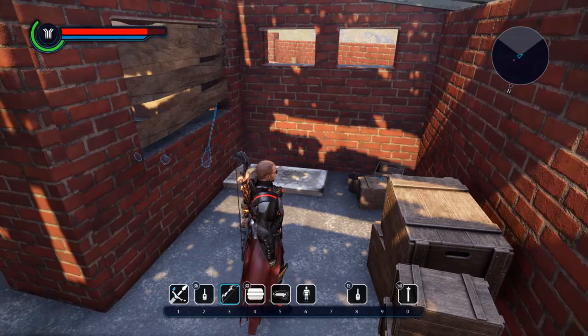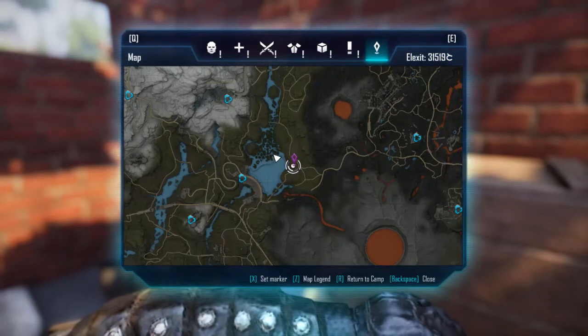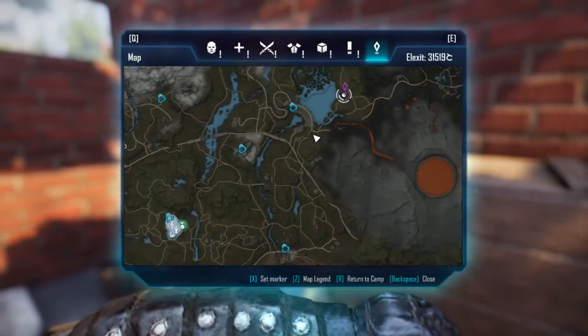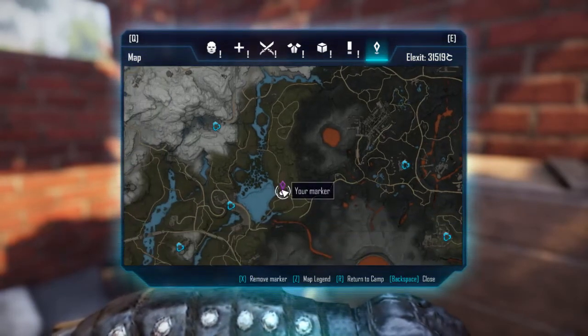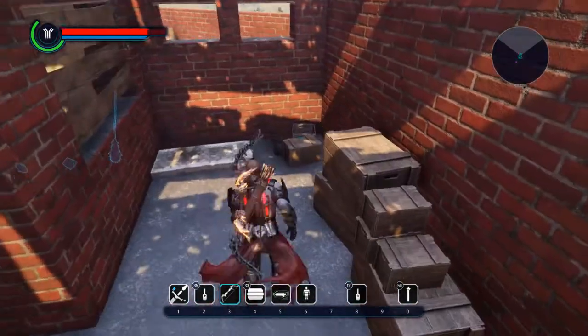Hey, what's up everybody, it's cupo. Today I'm going to show you where to get the modern sunglasses. Here's the dam, and as you can see it's where this marker is, near the big volcano. It's a waypoint south of Converter Naked-on, so that's where it is. You'll find it inside this building here, and it's just sitting right here.